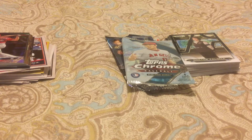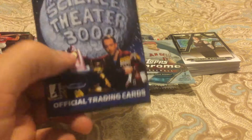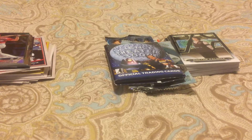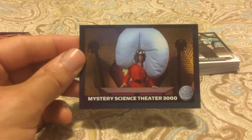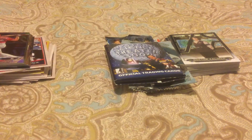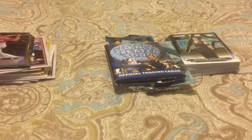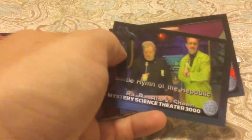The big surprise here — Mystery Science Theater 3000 trading cards. I had heard about these but didn't know they were out. I like how they gave you as close to a wax pack as humanly possible. Basically it's got that old-school border design, an image from the show, and a quote on the back or a fact or something.